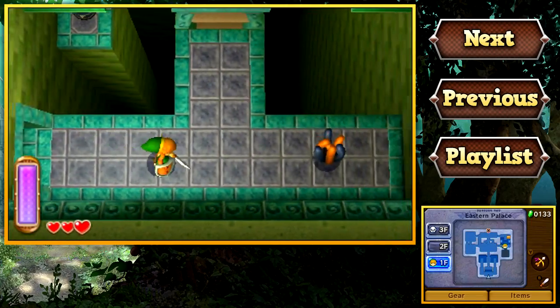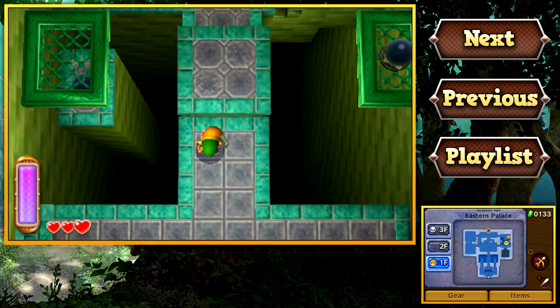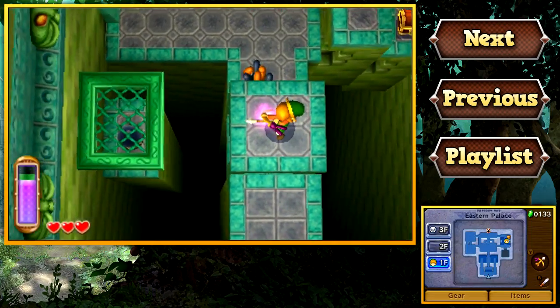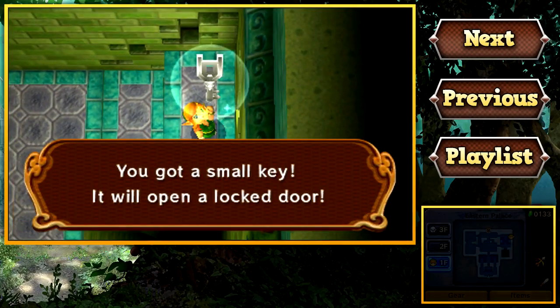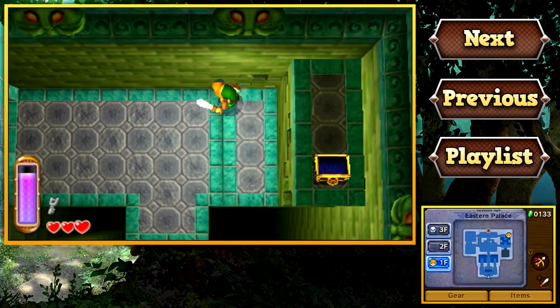Anyway, in this room we have our very first puzzle we have to solve! I love starting new Zelda games with new mechanics and stuff like that. Let's quickly hit both of these switches and run over here and open up this chest that contains the small key we need to access the second floor of this dungeon.